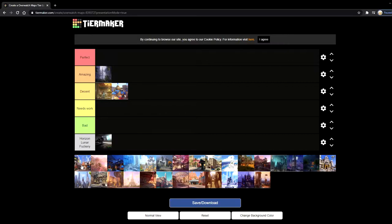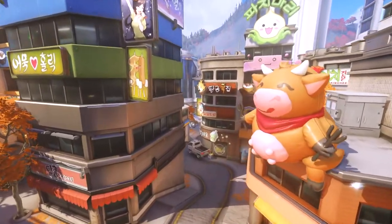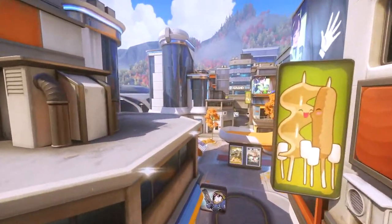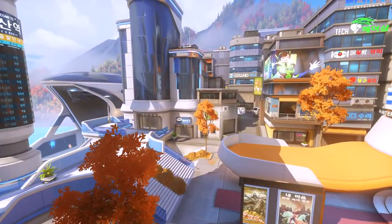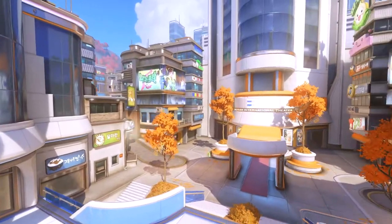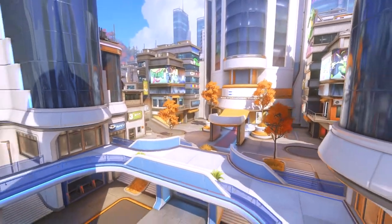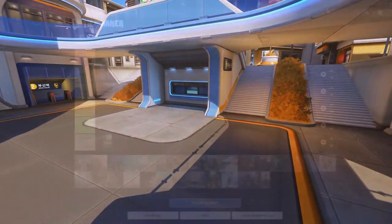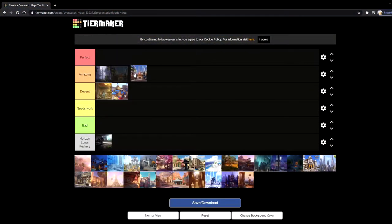Next up is Busan. It's really cool — I love control maps, and I feel like Busan is awesome. The only issue I have with Busan is... well, it's really, really fun, especially the outside city area with the cow. The cow carries this map so hard. If it wasn't for the cow, it would be decent, but since the cow is there, we're putting it in amazing. D.Va's mecha base is also a really nice map to play on with the walls going up and down.